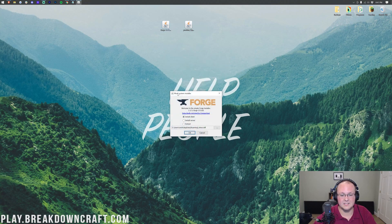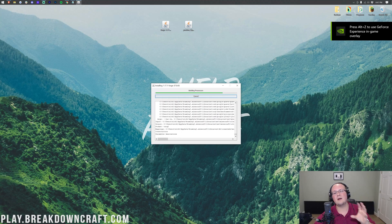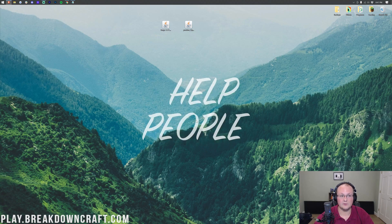That will open up the Forge mod system installer. Click on Install Client and click OK. It's then going to download, install, and set up Forge — everything we need to do to get Forge installed for Optifine. Once that's finished, it will say Successfully Installed Client Profile Forge. The only reason it would fail is if Minecraft hadn't been run before in 1.17.1 — if that's the case, go play Minecraft 1.17.1, come back, and this will work. Click OK and it will close out of Forge.